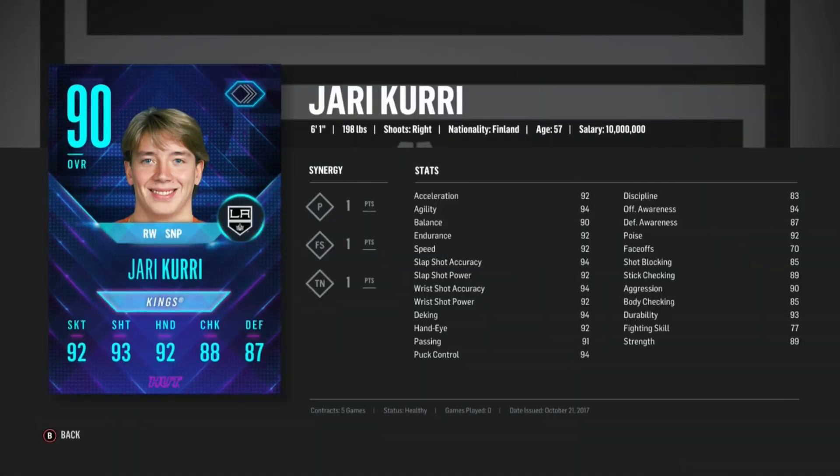There's the master collectible and the Flashback Yari Curry. Looking at the stats — the faceoffs are completely nerfed at 70, but I believe the stats are actually better on this Yari Curry than the Legend Curry except for the faceoffs. That's pretty damn nice.